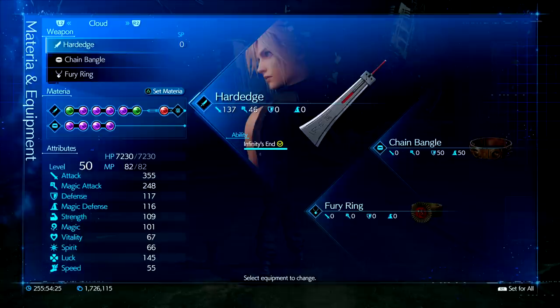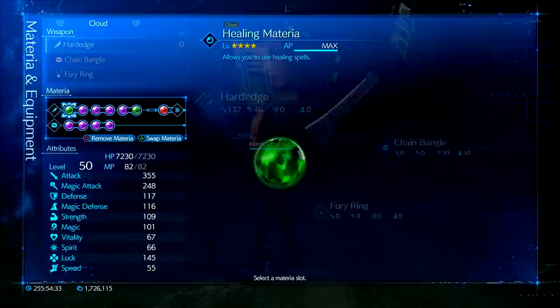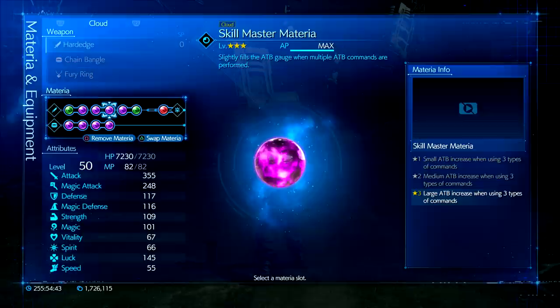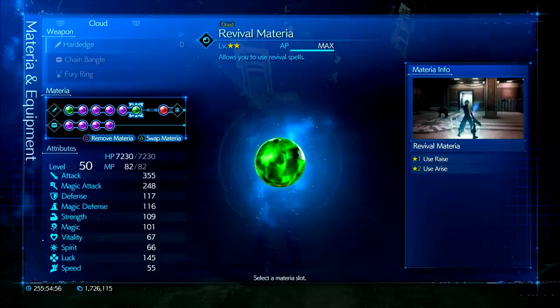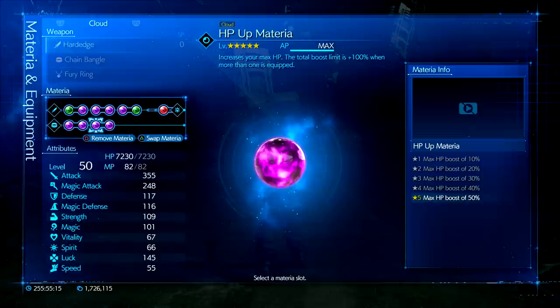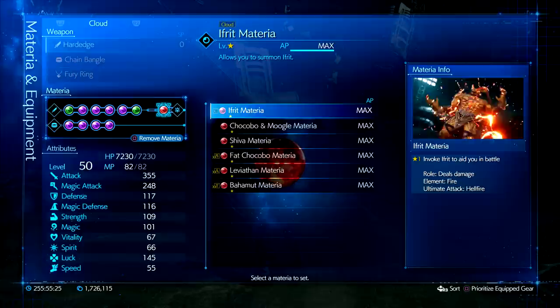With Cloud we want to use the Hard Edge to deal the most damage possible and have on the Chain Bangle to reduce damage taken. The Fury Ring is here to deal even more damage but he will take more damage as well. We have the Healing materia on Cloud just in case, two Luck Up materias for max crit damage, Skill Master materia for free ATB, First Strike to start the fight right, Revival materia as a safety option, ATB Stagger, Deadly Dodge, HP Up, Steadfast Block, and the Ifrit summon materia for bonus attack damage and higher defense.